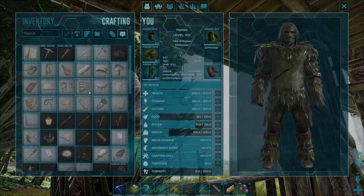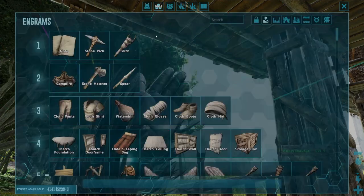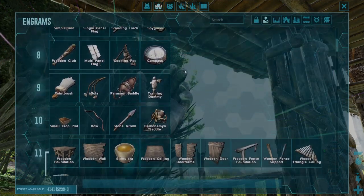Alright then guys, before you get started, jump into your crafting menu and head up into the engram point screen like so, and just find the sloped wooden roof in this list.